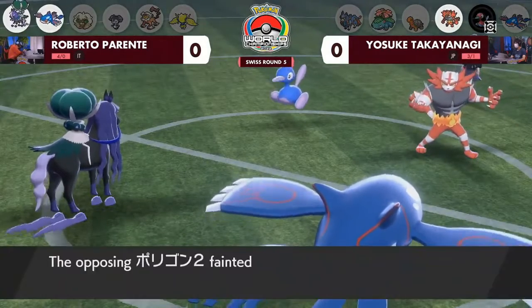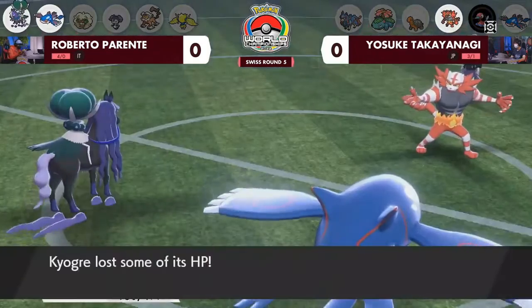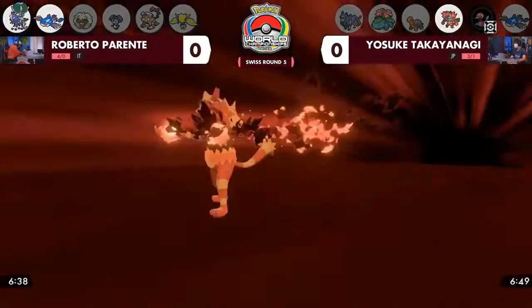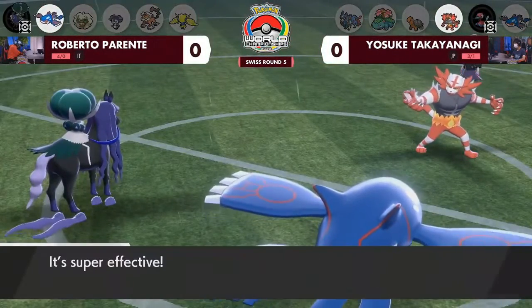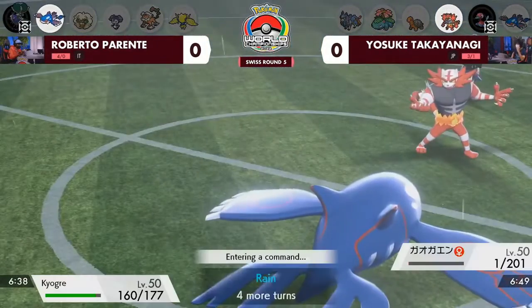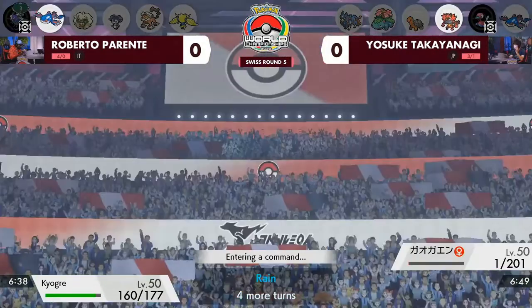The Focus Sash on the Incineroar will keep it around, but a great way to shut down the Porygon 2 so early — and that was Life Orb on the Kyogre that let it do so much damage. But are you happy with this trade? Taking the Darkest Lariat and knocking out Shadow Rider Calyrex means it's one Pokemon down apiece for both Roberto and Yosuke, and they have to look at what is going to come out next.